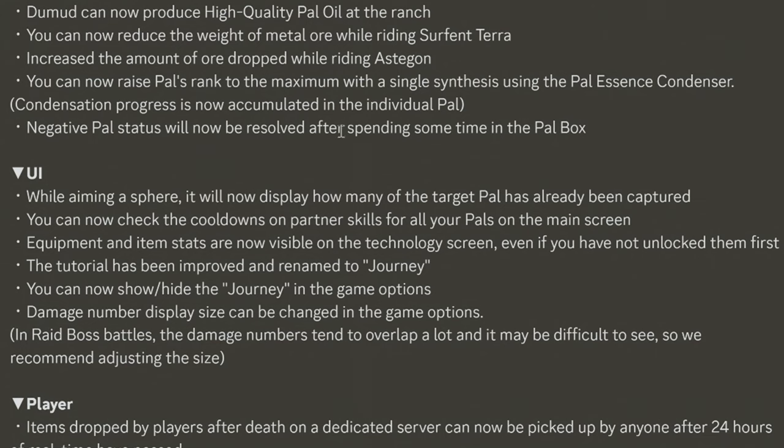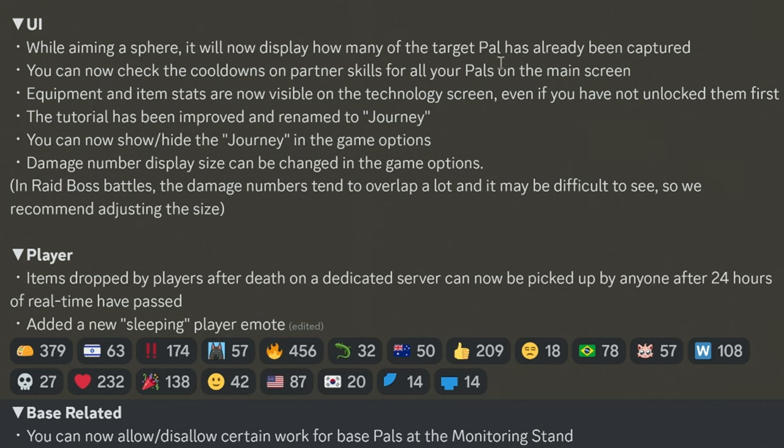You can now raise a pal's rank to the maximum with a single synthesis using the pal essence condenser. Negative pal status will be resolved after spending some time in the pal box. While aiming a sphere, it will now display how many of that pal you've captured. You can check cooldowns on partner skills for all pals on the main screen, and equipment and item stats are now visible on the technology screen even if you haven't unlocked them. The tutorial has been improved and renamed to Journey.